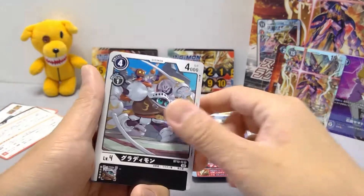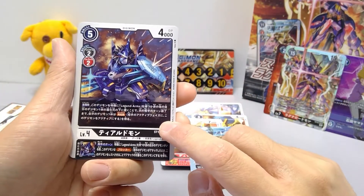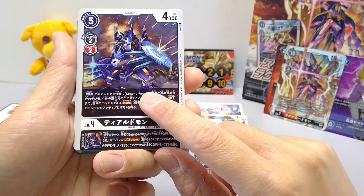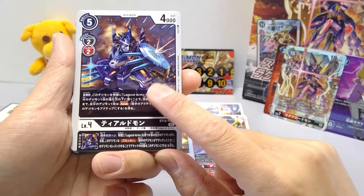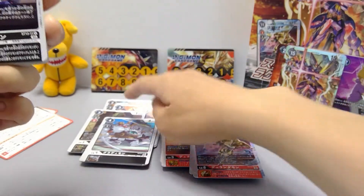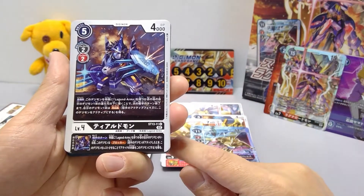For the level four you get vanilla Gladimon — 4-cost, 4,000 DP — just to speed up evolutions, and you get four of those. Next is Tier Ludomon — five-cost, 4,000 DP from black or red. When played for its five cost, stash it under a Digimon with Legend Arms or a red Digimon and until the end of your opponent's next turn that Digimon gains Reboot and Blocker. Its inherited effect also grants Blocker on the opponent's turn — same as Rudomon. Note that the stashing effect is optional: you can choose not to stash when you play for five cost.